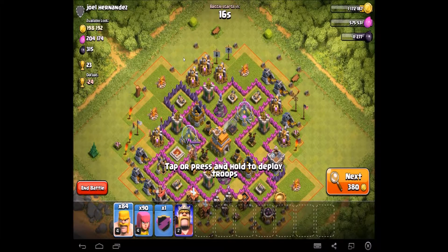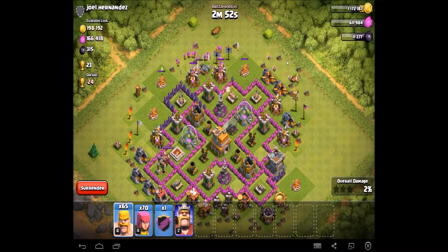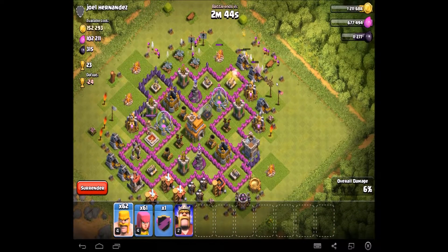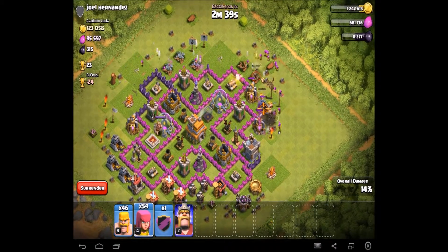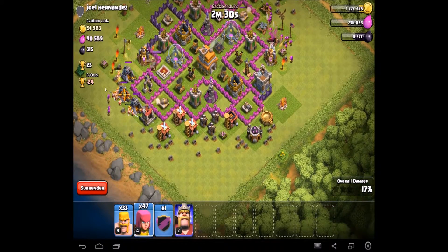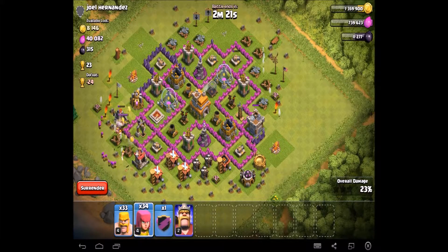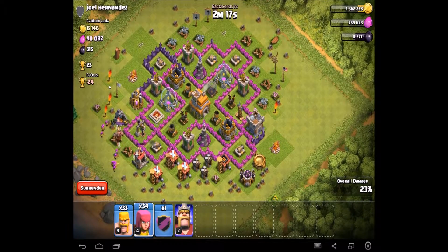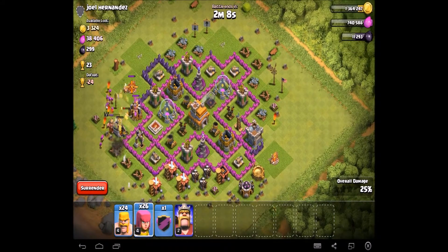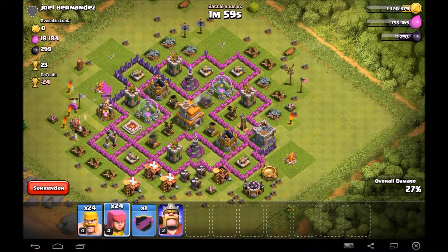We found this base — that's a ton of loot, I want it on my loot list. Let's get all of that elixir and all of that gold. I don't even care about losing 24 trophies, I just want this loot. It's so hard to play on the computer — I really need to find some way to link my phone to my computer. I think we're missing a bit of elixir but there it is. Let's slurp it all up and take out this level two King.